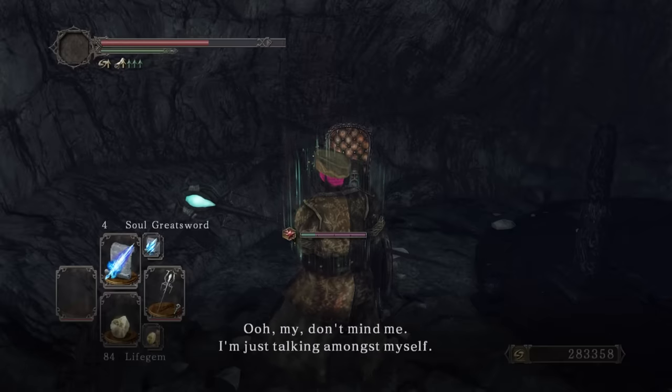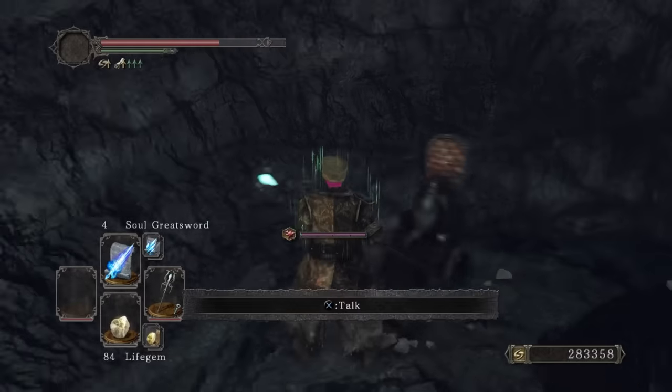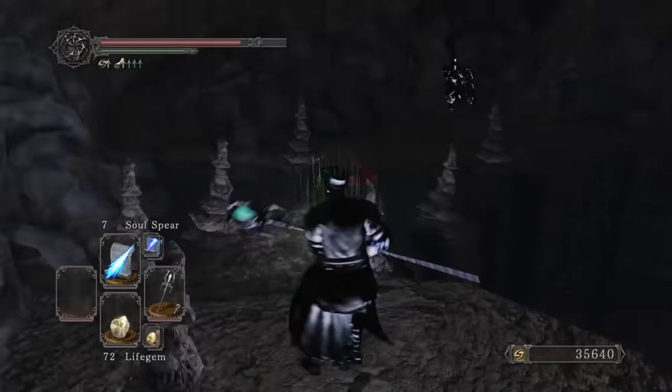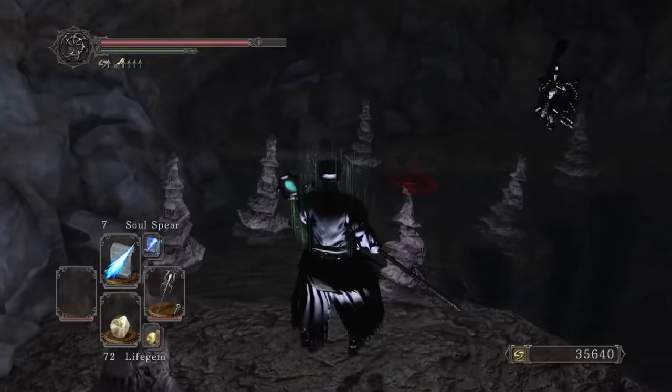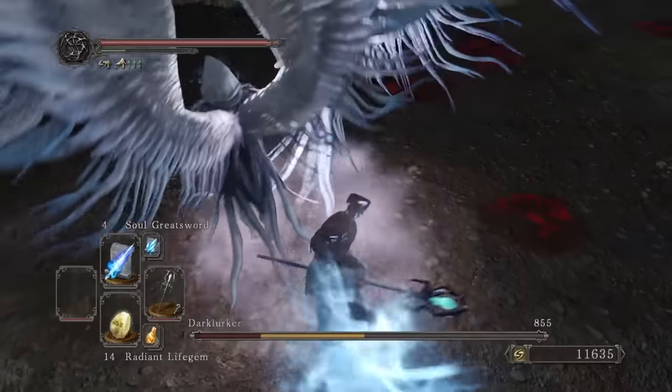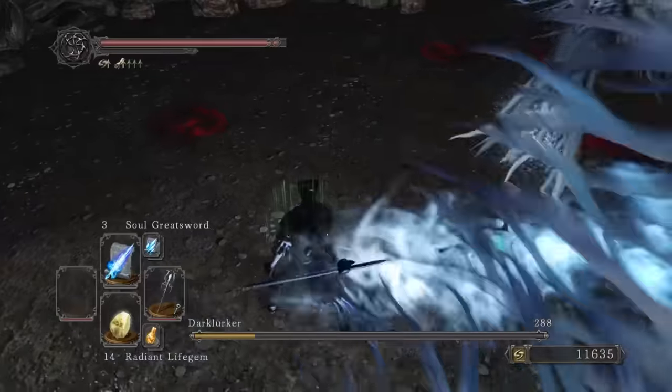Before we finish off the story bosses, we got to enter the dark chasms. They were mainly fine, but the one under Drangleic Castle can suck my dark chasm though. I thought Dark Lurker might handle magic a bit better, but not really. This has to be one of the best Dark Lurker finishes ever though.